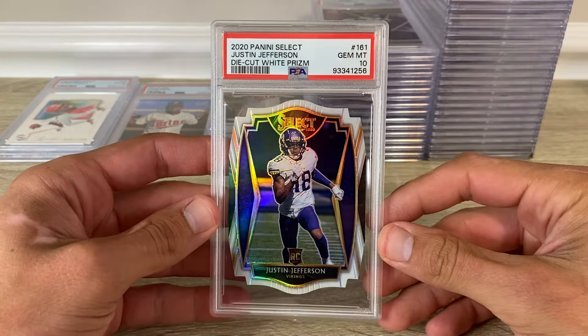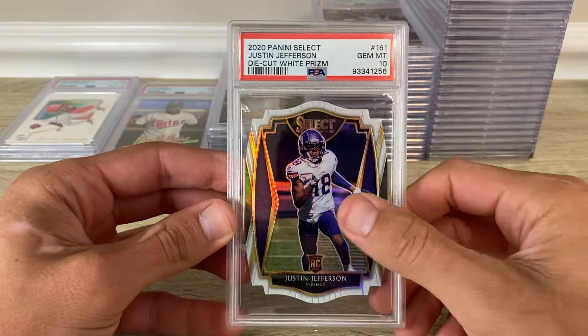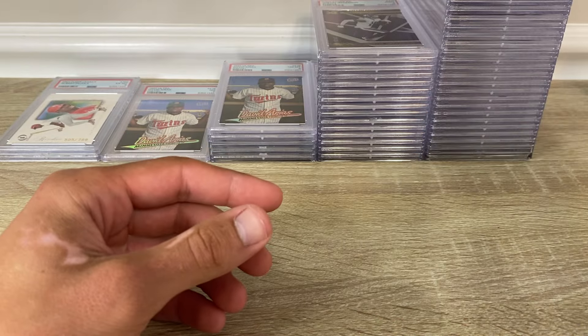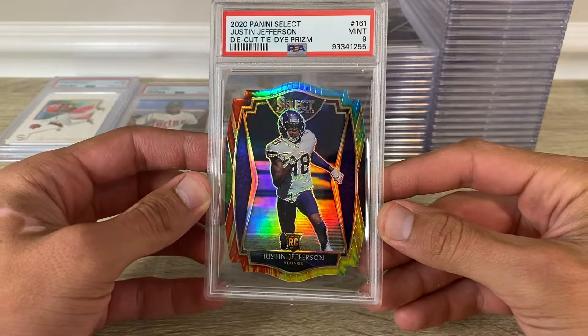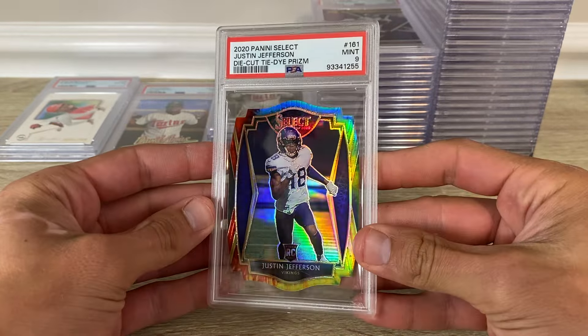2020 Select JJ white die-cut in a 10 — it looks so sweet with that white jersey. Here's probably one of my favorite cards here — it's the tie-dye out of 25, got a 9. So I got two golds and now a tie-dye.